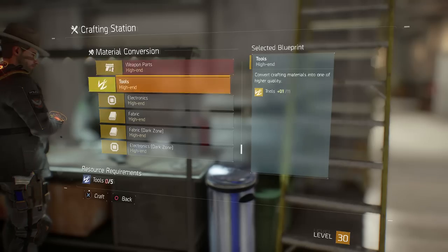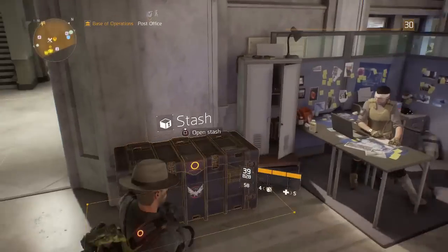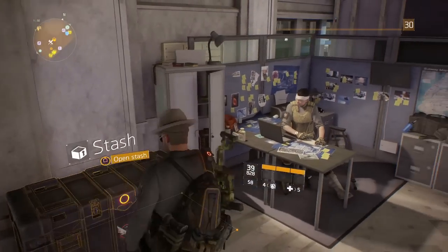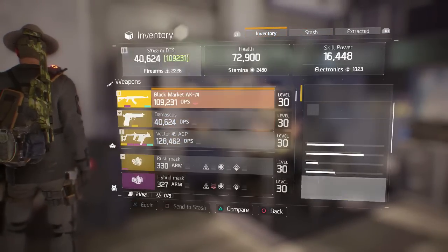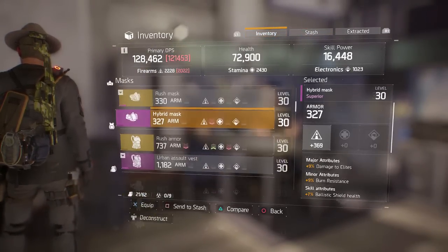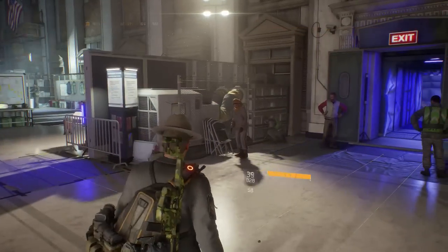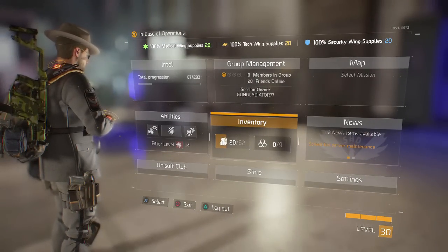As I said before, have a second character, get that second character to level six. Right here you can actually transfer stuff into the stash. I'm going to go ahead and put something in there just to show you guys it works — I'll put this mask in. Now you see the mask is in my stash, so I'm going to log out to my second character and be back shortly.